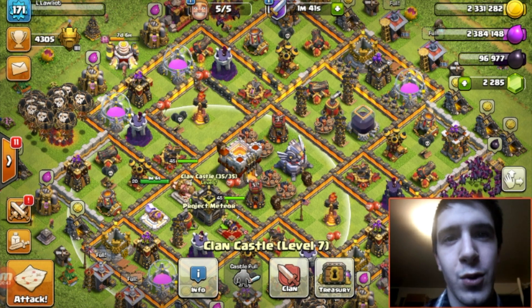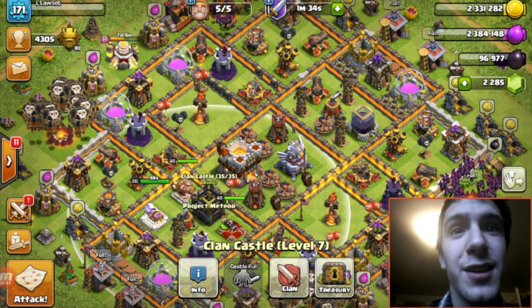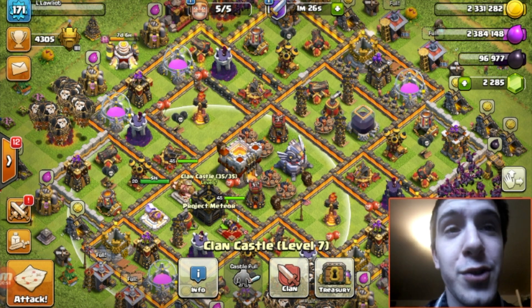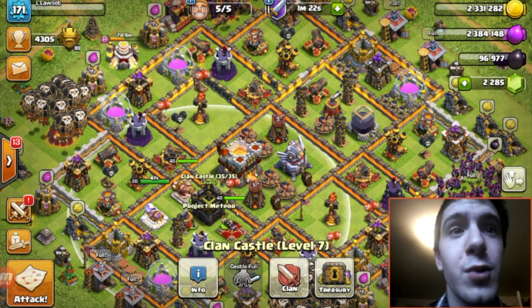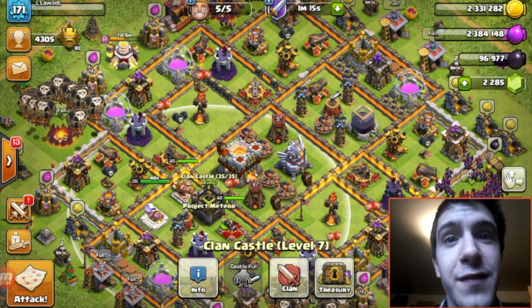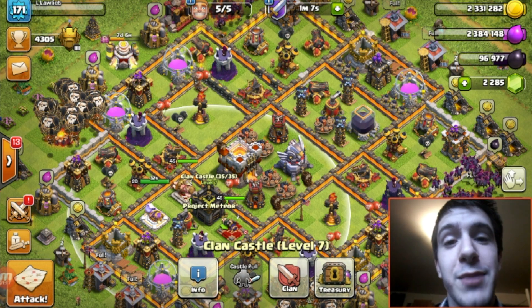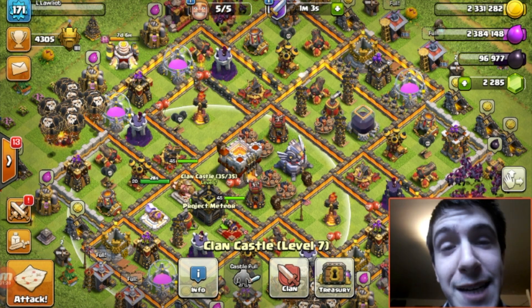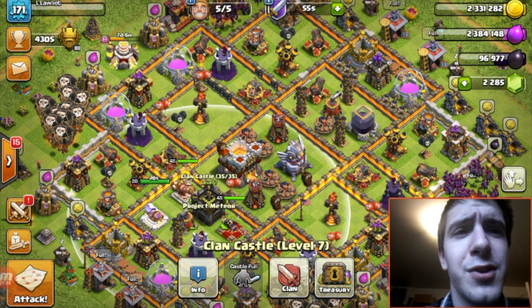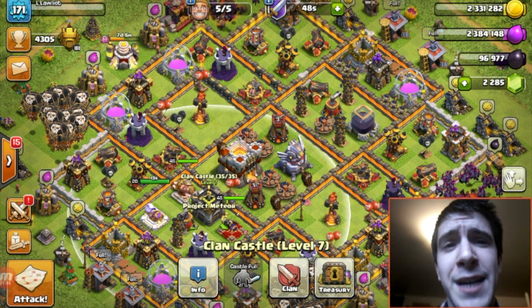I have pulled up all of the weights for the defenses here, and I'll include a link in the description so you guys can take a look at this yourselves. The most notable war weights are the mortars and the wizard towers — they both start off at level one at 450 weight, and at the second level they go up to 885 and 870 respectively. These come directly from the game files, so they could be proportional in some way, but I would assume they're very close to actual numbers — though they should be taken with a grain of salt.